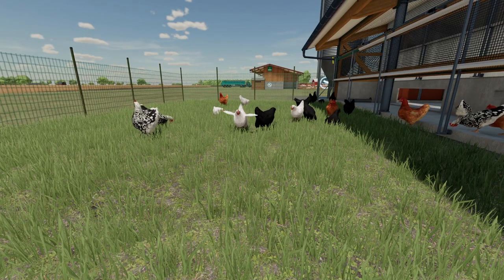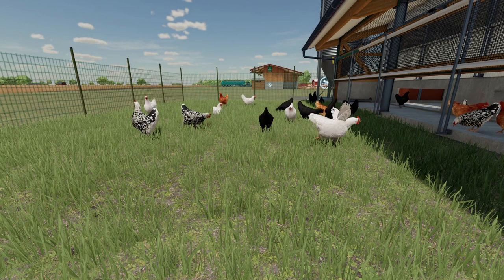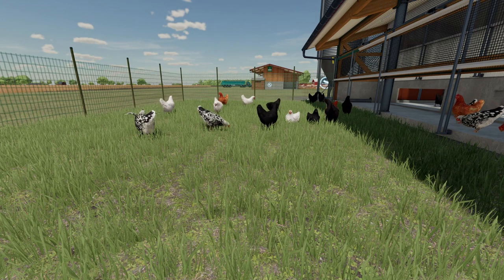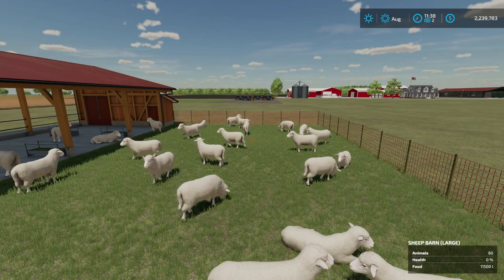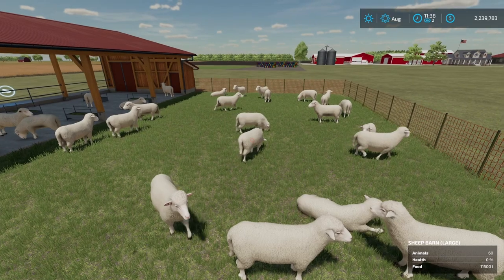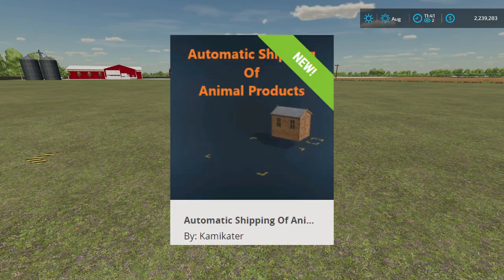How's it going everybody, Driver 53 here. Today I'm going to show you how to automatically transport your animal goods — eggs, honey, and wool — from your animal pens over to your other products in your production chains. If you guys are like me, I really enjoy using the production facilities in this game. Giants did a fantastic job incorporating these into the base game, but I'm having trouble getting all my wool, honey, and eggs over to my other places while I'm trying to get through the rest of my farming. That's where this mod comes in — the Automatic Shipping of Animal Products, by Cami Kacker.